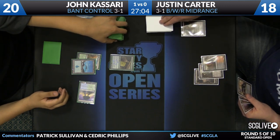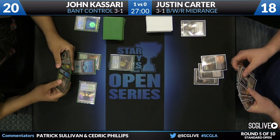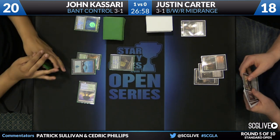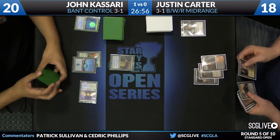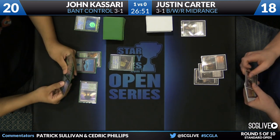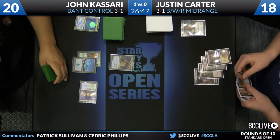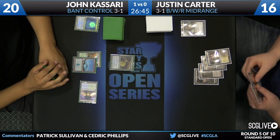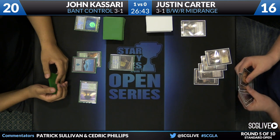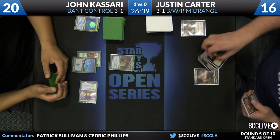Kasari reveals a Selesnya Charm for this turn — a one-of in his sideboard. Nice job at cleaning up Desecration Demon — that's mostly what it's there for. He can also reasonably assume Obzadad is a card Justin has access to, which is a tough card for Kasari to beat. A lot of people don't look at Selesnya Charm as a removal spell, but that's the role it plays a lot in these Bant builds. Carter hits with a Goblin Shaman off the top — takes two, goes down to 16.